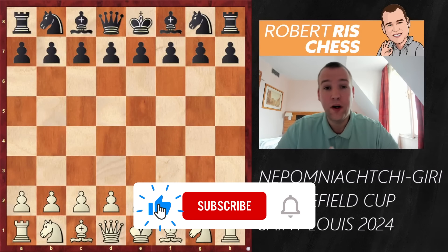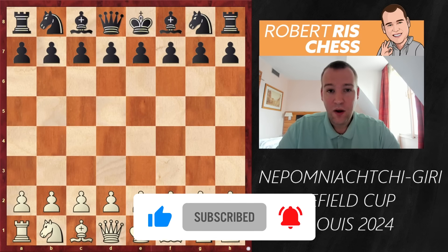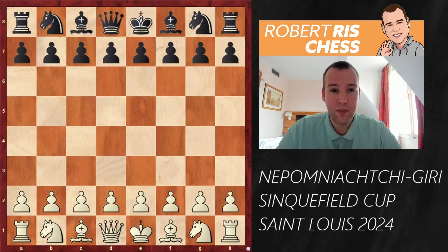Hello chess fans! In today's video we are going to check out an absolutely amazing attacking game which was played at the Sinquefield Cup in St. Louis, where Ian Nepomniachtchi with the White pieces is playing against Anish Giri — two top guns in an incredibly sharp game. Make sure to watch this video from beginning to end and hopefully you will learn a lot of interesting new concepts which you can apply in your own games as well. Attacking chess at the highest level.